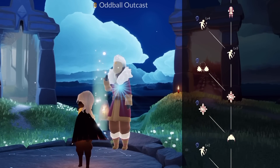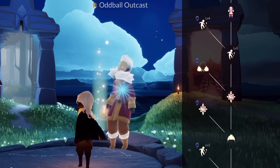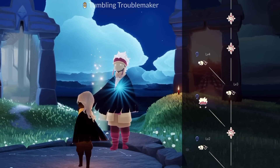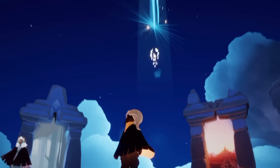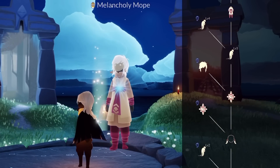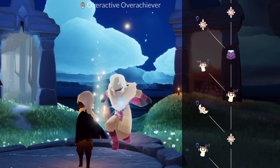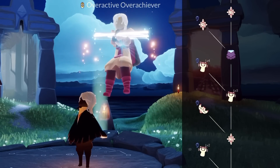Now our seasonal spirits have their own names. This is the Oddball Outcast, which makes me feel quite sad for this guy — we like you, we like your little footbag emote. We have the Tumbling Troublemaker, who I think is most people's favorite emote — little Naruto. We have the Melancholy Mope, which is indeed a mope emote as many people have said. And the Overactive Achiever, which is of course the pull-up emote — one arm. So impressive.